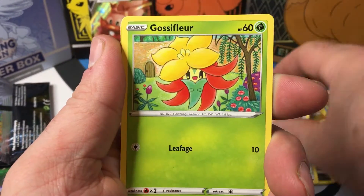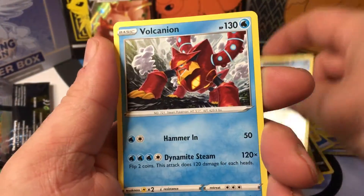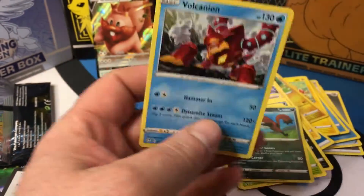Phantump, Gossifleur — and a Fable reverse holo. And the Volcanion, non-holo rare.